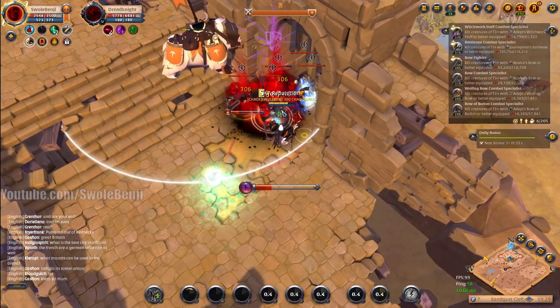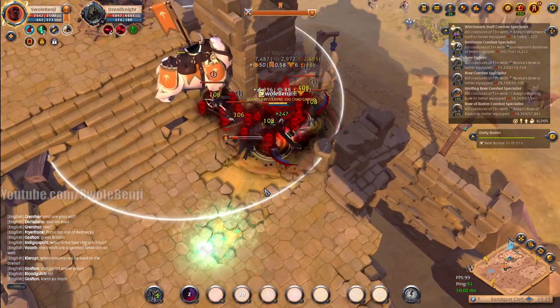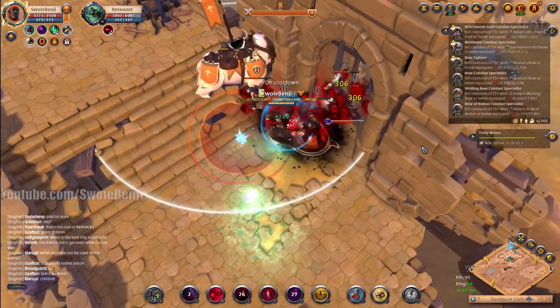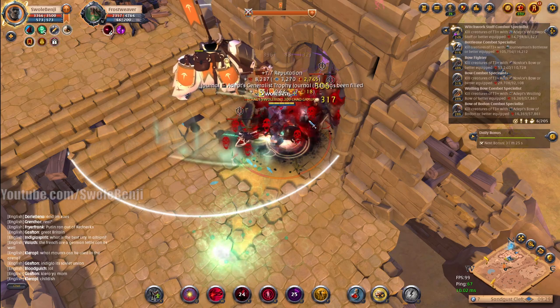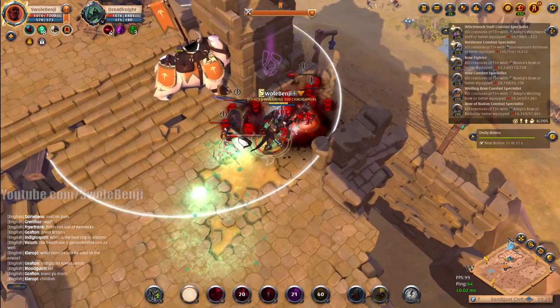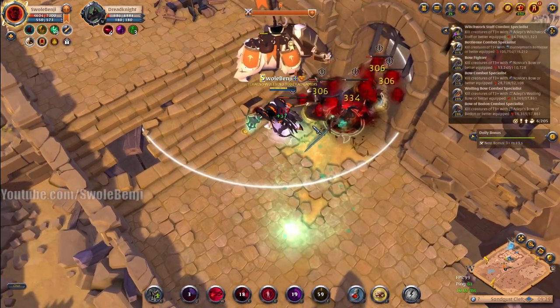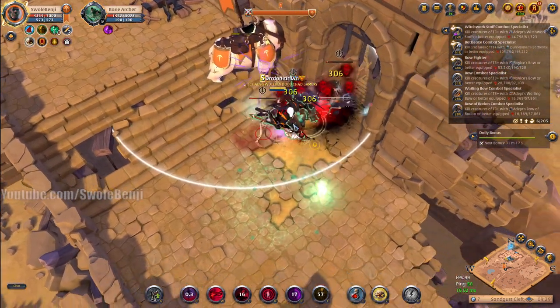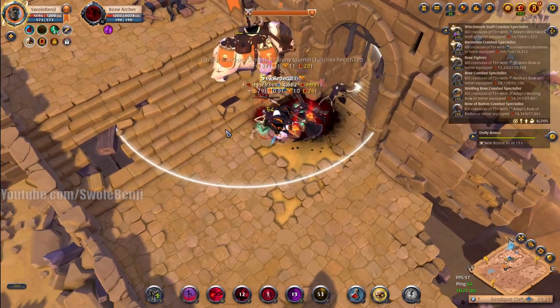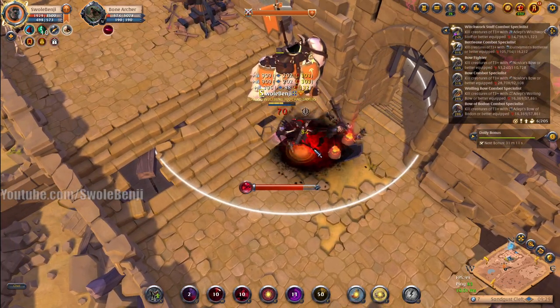We are fine, absolutely doing okay. We take out all of these dudes. Unfortunately we can't really line of sight — it's not really a thing for the enemies. We are frozen and stunned, that's not good — but it's okay, I have two backup heals, I can remount on the bear. There we go, quick and easy kills.